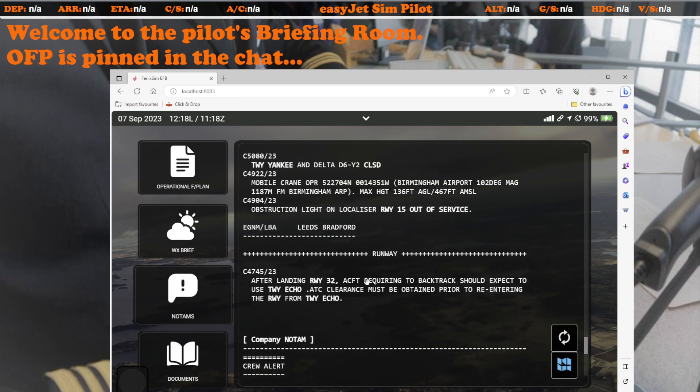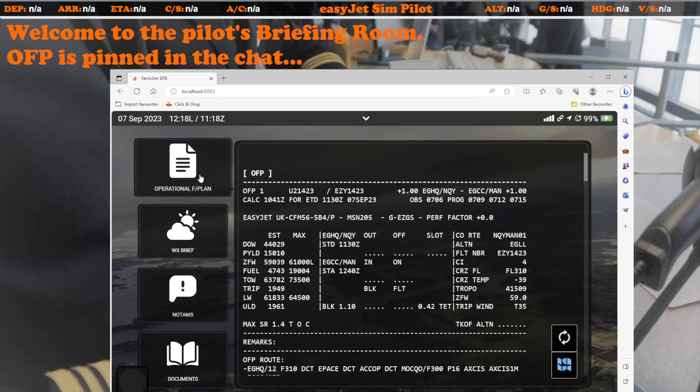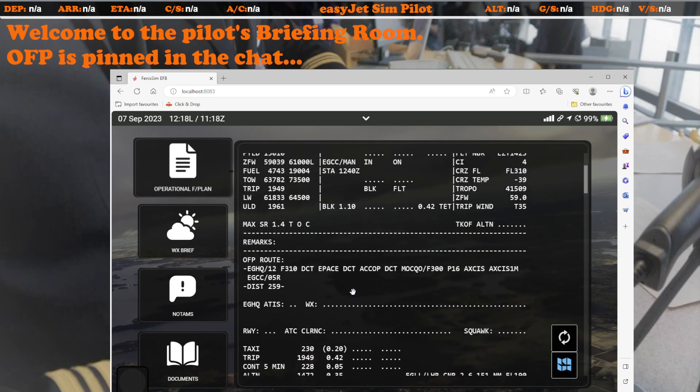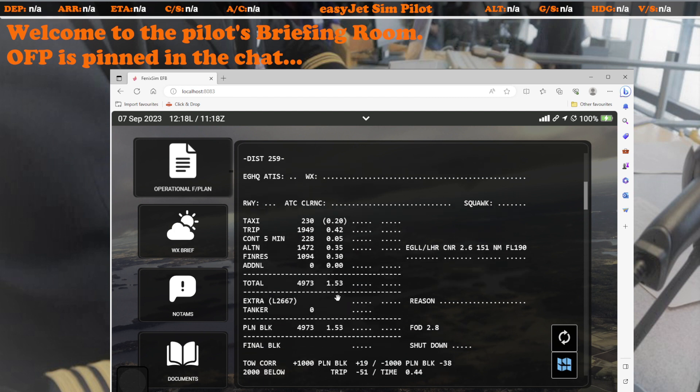Now I'm thinking about extra fuel. The weather is pretty good all around, Manchester isn't that busy — I don't expect to hold for half an hour. The alternate of Heathrow is quite a distance, but in practice if I needed to divert from Manchester I'd probably look at Birmingham, Liverpool, or Leeds Bradford. I'm going to justify taking block fuel only — five tonnes — and I'm happy that will be absolutely fine. So that's my brief done.